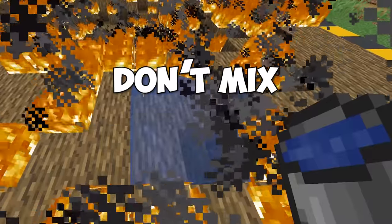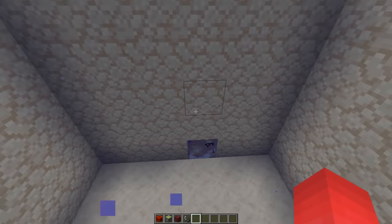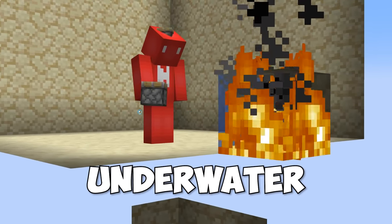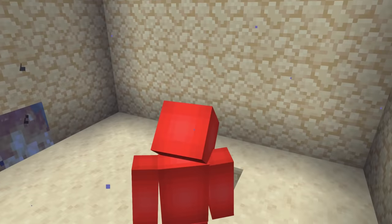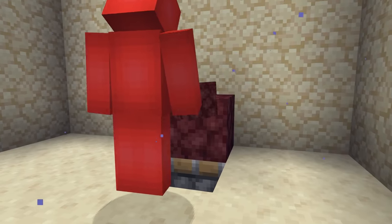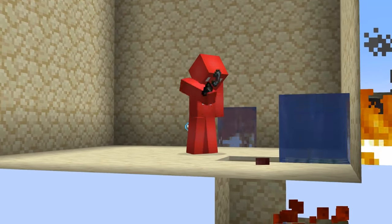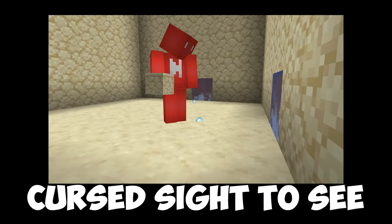Fire and water don't mix — even skeletons know that. But through a manipulation of the fluid dynamic system, we can effectively have a fireplace underwater, which also makes for a pretty effective trash chute. The way we set this up is by using a sticky piston and some slime blocks as a temporary shield for the water. Then, after we place down a fire on some netherrack, we can break the piston, and the fire will still exist even when the water flows back.